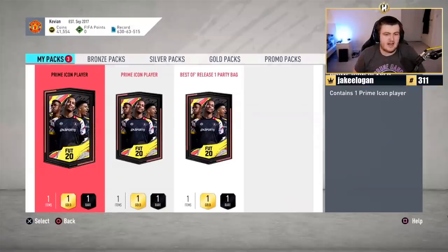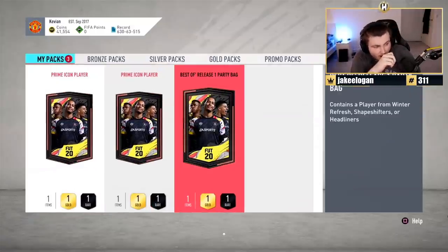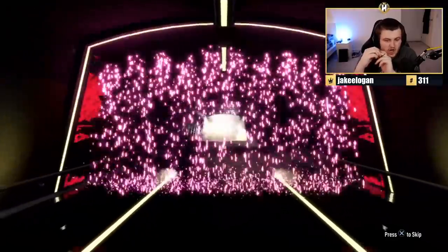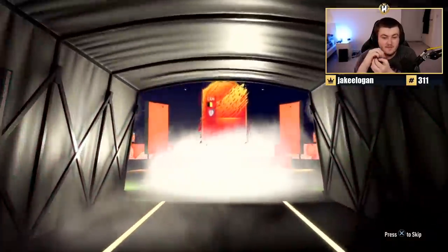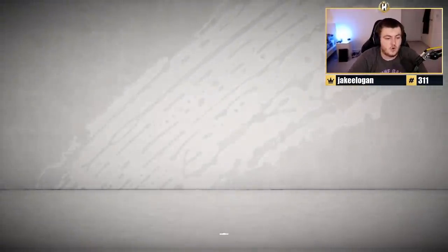Great stats. The big boy content. Brian has produced two prime icons and a best of. We're going to start off with the best of party bag and see what it provides. Hopefully something good. It's going to be headliners. English. Striker - JB Vardy. Belgian - finally, let's go. Nainggolan! That's decent. Very usable card even at this stage of the game. Very usable, great stats. Store that in the club, then we'll do the two prime icons.